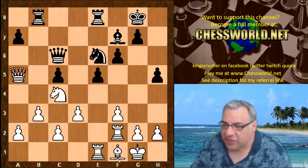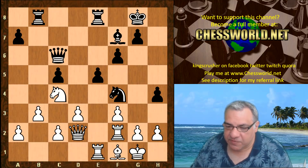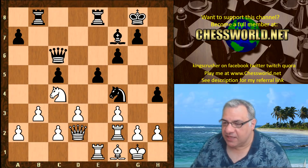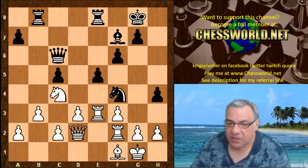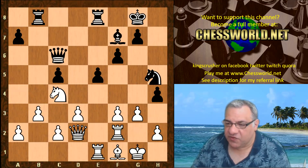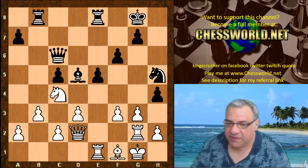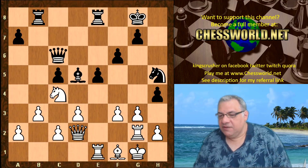So we have h4, Queen d2, Knight f4. Now the Bishop on f1 means that g3 can be used to evict that knight on f4. We have Rook e4, Bishop d5, the rook goes back, Bishop f7, g3, Knight h5.